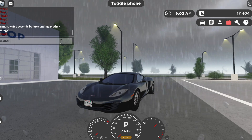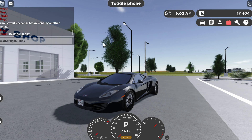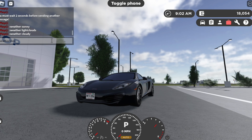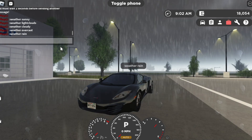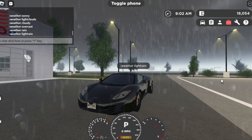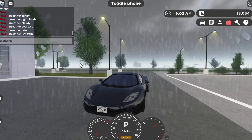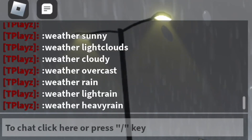Your first weather command is going to be 'weather sunny'. Then 'weather light clouds' — no space. Then 'weather cloudy', then 'weather overcast', then 'weather rainy' — or if you don't want that much rain, you can do 'weather light rain', which will just be a little rain, not as loud, not as many rain droplets. Then you can go to 'weather heavy rain' and suddenly it starts pouring.